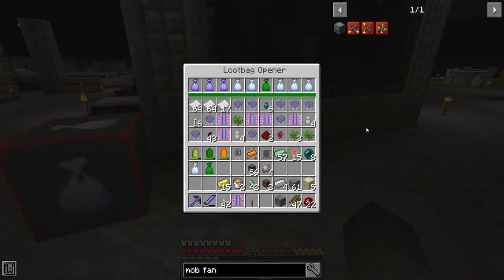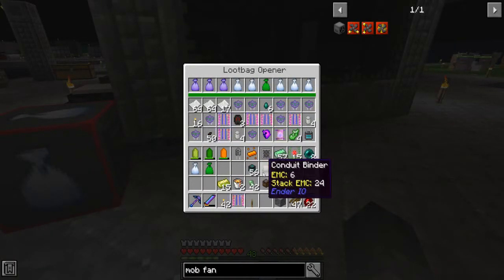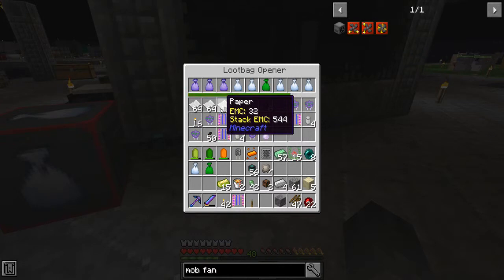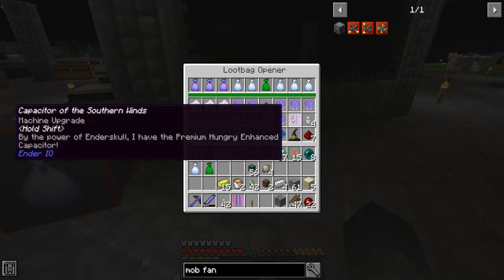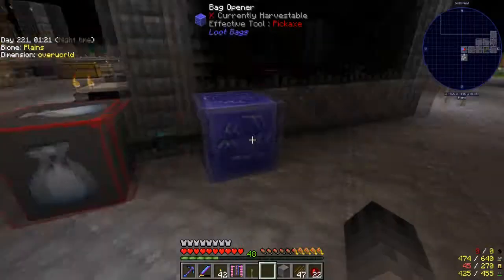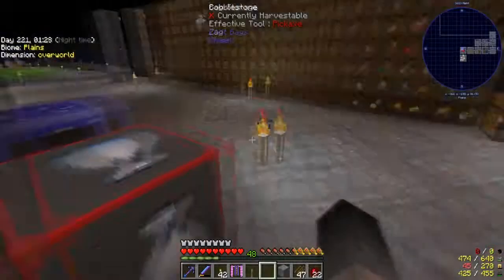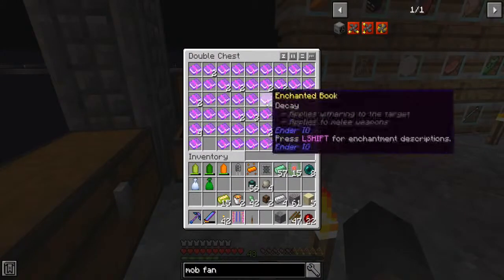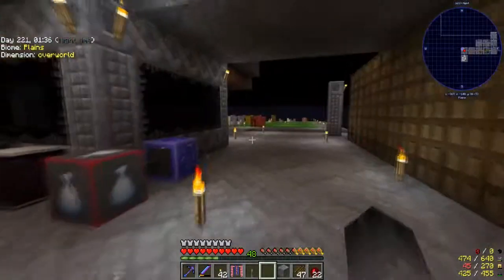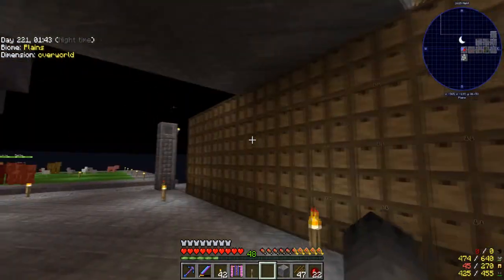One problem we're actually having now is this thing is kind of backing up. Obviously, new drops we've got to insert into the storage drawers before they'll actually go in. The main problems are: one, the paper drawers are full up; and two, these capacitors are just absolutely taking up all the space because they don't go into the anti-barrel. They're kind of like enchantment books - they don't go into a storage drawer so they won't stack.